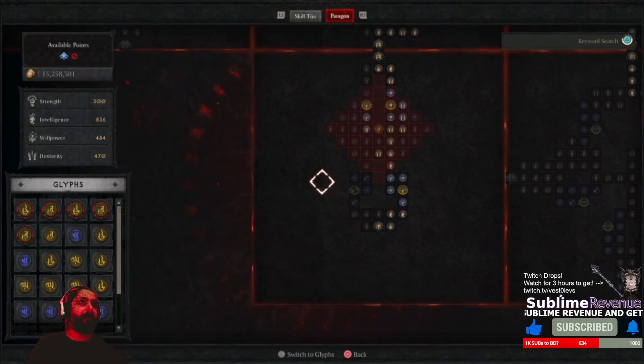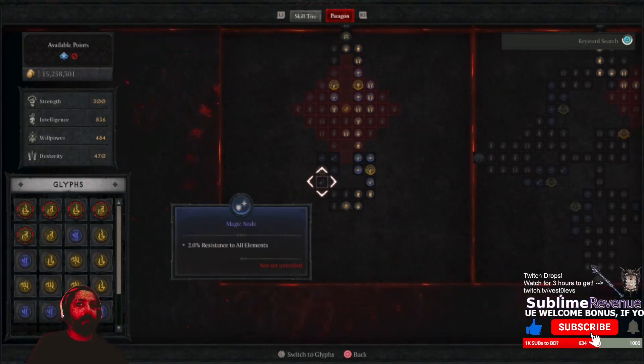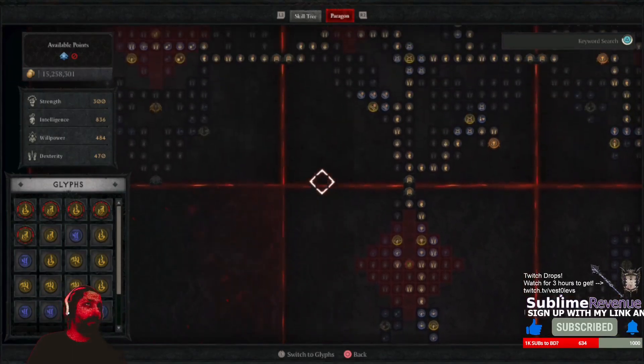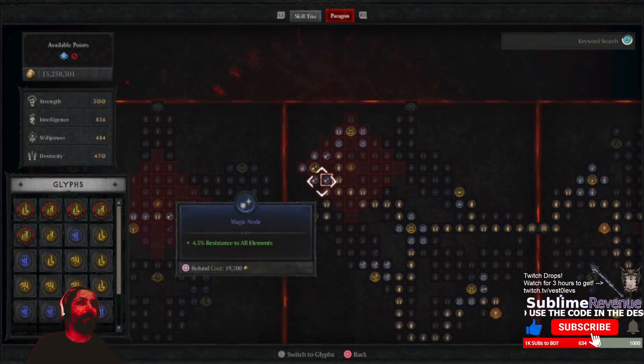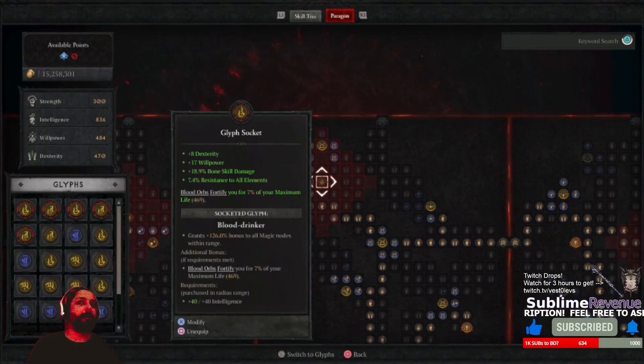The thing is, it might have to constantly change. For example, I selected all resistances points because I got a glyph here, and I placed those very same points here — and the glyph provides bonuses to those nodes.